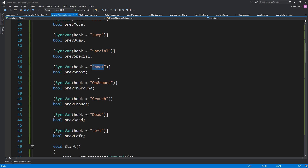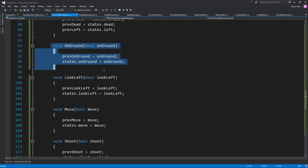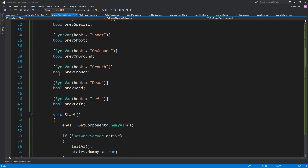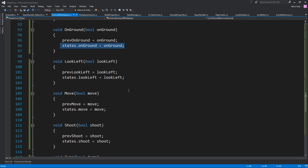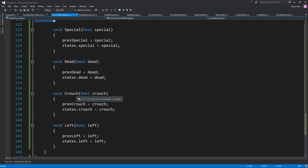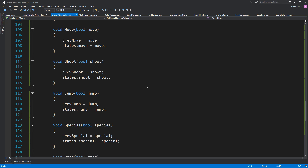Each variable has its own function. Let's see the functions — On Ground, for example. These functions need to have a signature matching the variable type. Since everything here is a boolean, the signature takes a boolean. If you were syncing an integer you'd use an integer. So: On Ground, bool on_ground, previous on ground, states on ground — the same pattern for Look Left, Move, Jump, Special, Dead, Crouch, Left. Pretty straightforward once you understand how it works. Just keep in mind Unity's quirks and bugs.